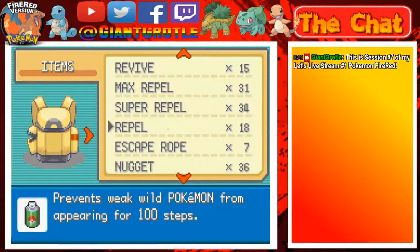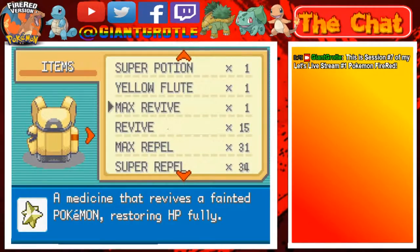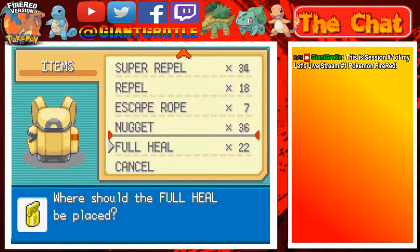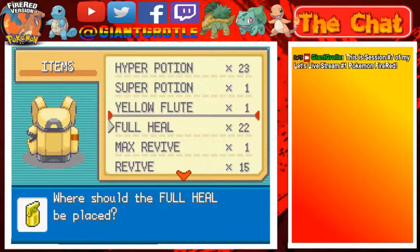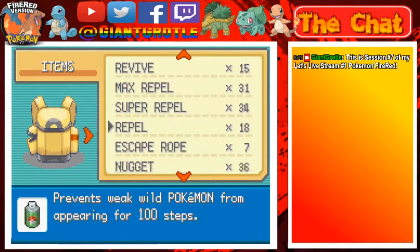I'm gonna put the Max Repels right up here between these two, put the Max Revive above the Revive, and do the Full Heals right here. There we go — Full Heals. That should be an organized bag, nice.